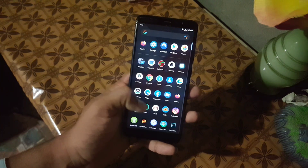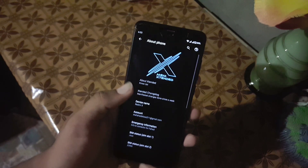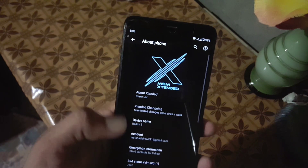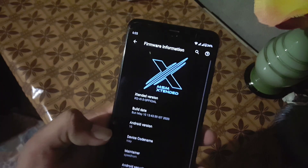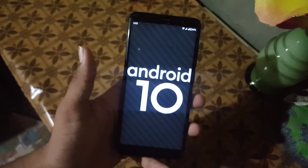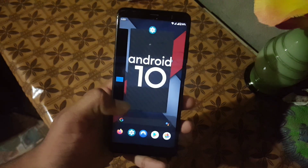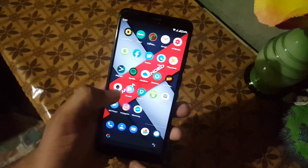Assalamualaikum guys, how are you? I hope you're doing good and welcome to another video. In this video I will be showing you a full review of the latest official build of MSM Extended ROM for our Redmi 5. Its version is v9.0 XZ Edition, its Android version is 10, and the security patch is 5 May 2020. So without any further ado, let's get started.